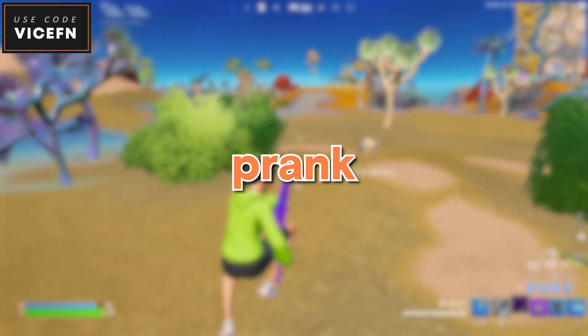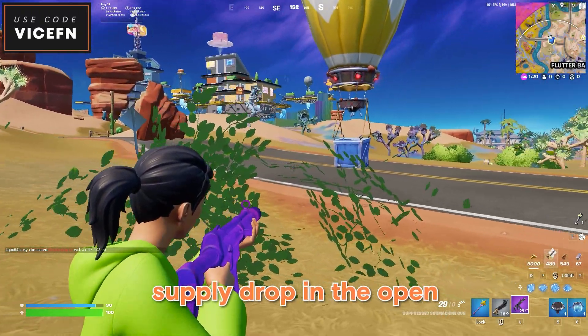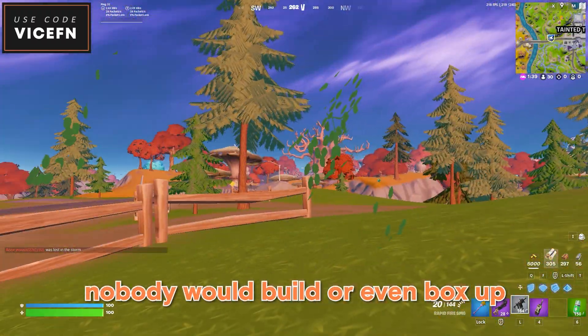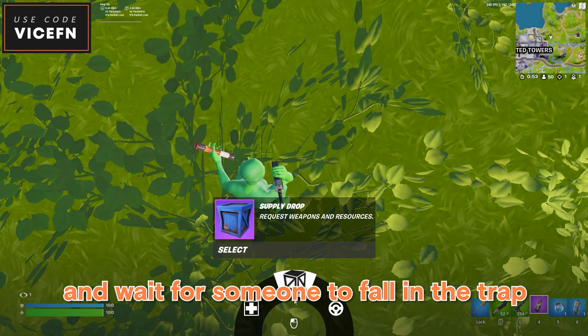The dial-a-drop item is perfect to prank other players and get easy kills — you might piss them off. Most players box up if they see a supply drop in the open, but if a supply drop was inside a bush, nobody would build or box up. It's also perfect to hide in. Just call for the supply drop inside a bush and wait for someone to fall in the trap.